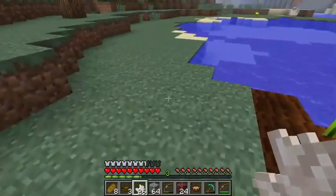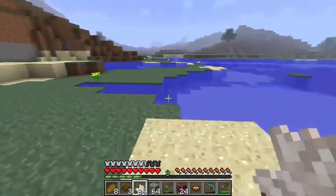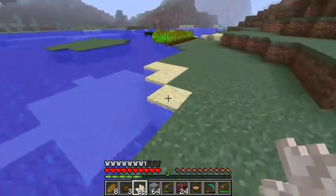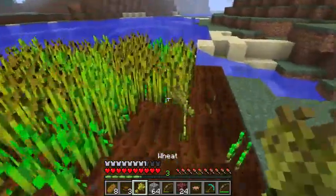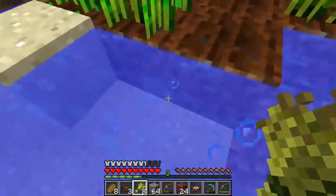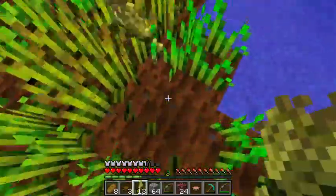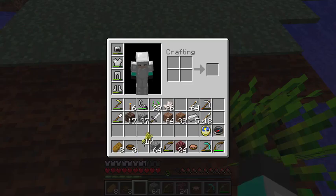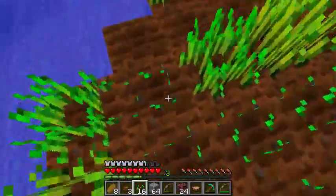Bonemeal also works as a dye to turn things paler. That's gray, but you can make light gray — but not dark gray. You can make pink, purple — and I think that makes magenta. There's just a lot of dyes. You can't use redstone, obviously.